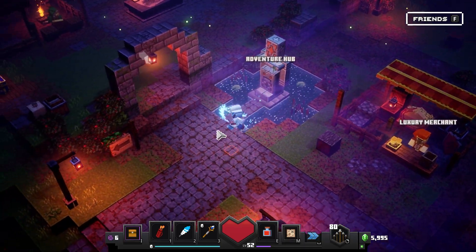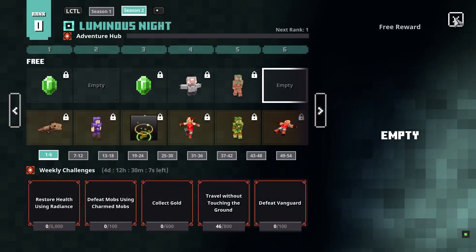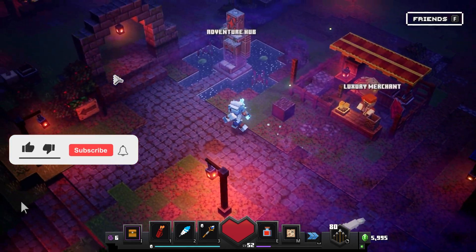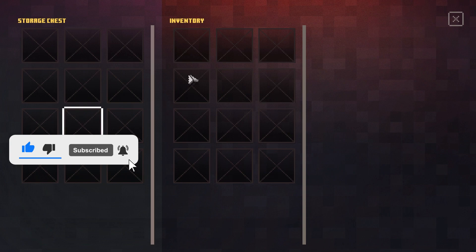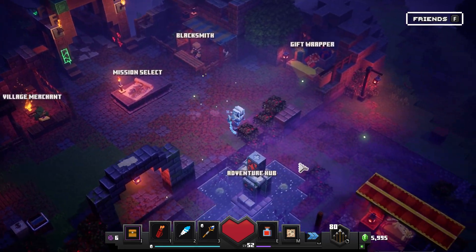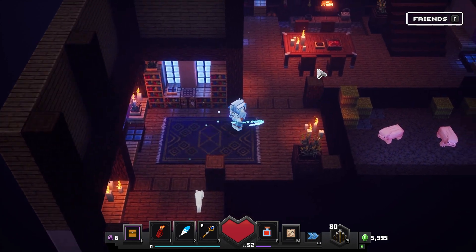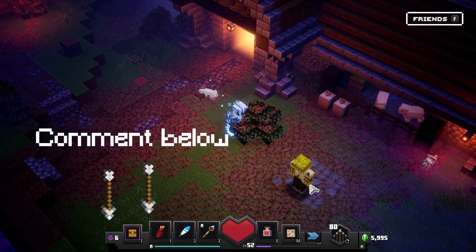First of all, there's an adventure hub which seems to be some kind of battle pass with the new addition. There's the merchants — I remember it's like mystery box and stuff. Over here there's also come some storage chests which I can store items in, which is quite nice. If you guys know anything new that is in Minecraft Dungeons, can you please tell me?